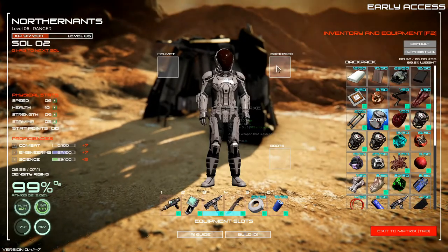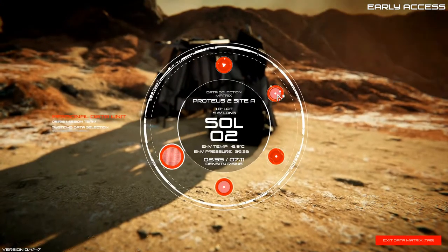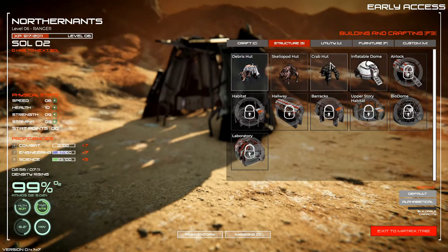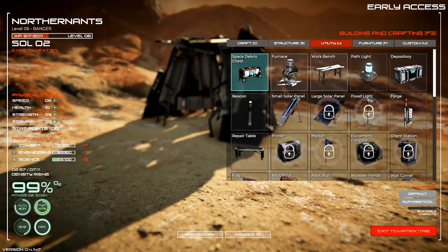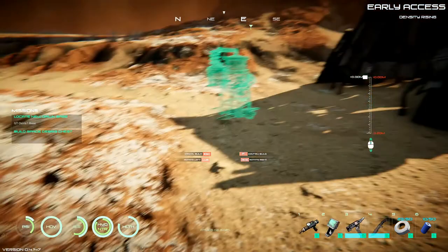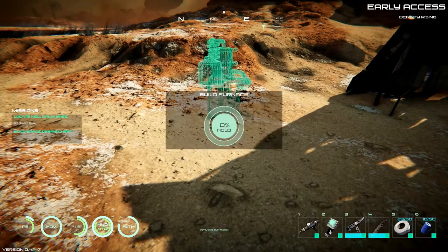We are going to see what we can build. Build structures — not really what we want. Utilities. Furnace. We can build a furnace. Let's get that up and going so we can start processing some of the minerals.